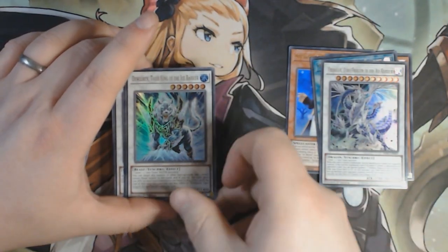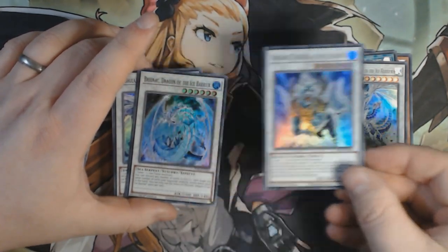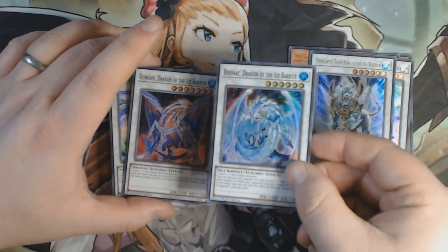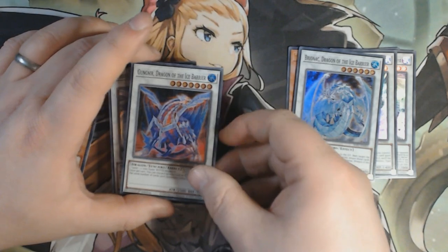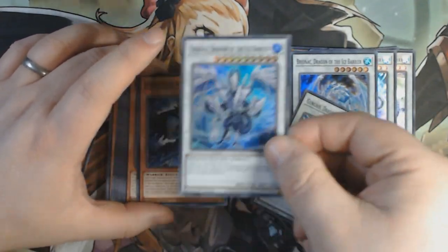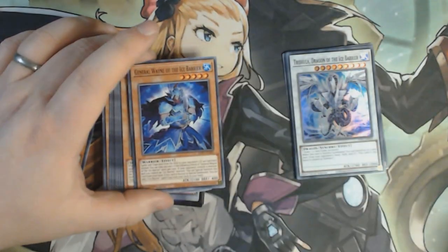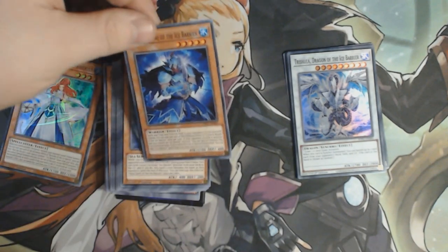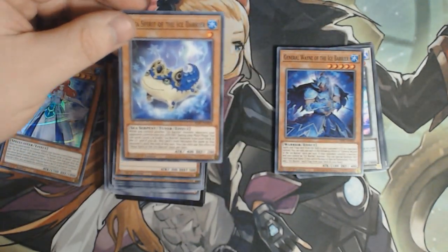Deloran, the Tiger King of the Ice Barrier. Brionic, Dragon of the Ice Barrier — honestly this card is so, so cool, it's nice to see this getting a reprint. Gungnir, Dragon of the Ice Barrier — what's not to love about that? Trishula, the OG — this card is just absolutely insane as you very well know, limited to one for good reason. We've got General Wane of the Ice Barrier. Hexa Spirit of the Ice Barrier.